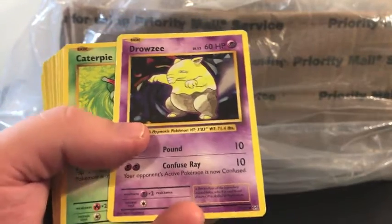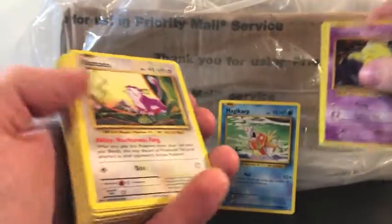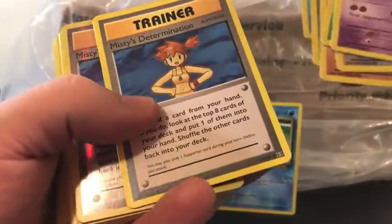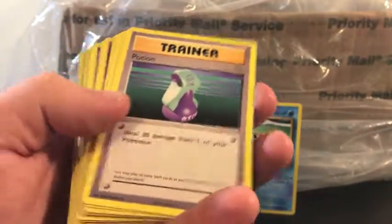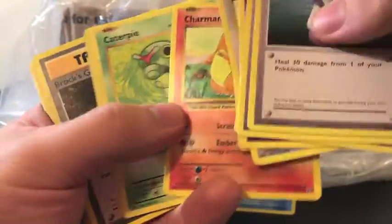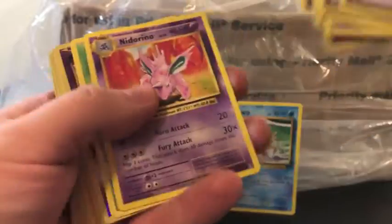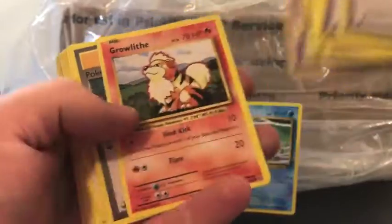Getting into some evolution cards here — Drowzee, Caterpie, Magikarp — that's a good one. Caterpie, Charmander, Vulpix, Vulpix. Misty's Determination and a reverse holo Misty's Determination. We have Potion, Full Heal, Drowzee, Rattata, Nidorino — I wish these were base set and not the reprints. Pokédex, Nidorino, we have reverse holo Koffing, Poliwag, Koffing, Growlithe.